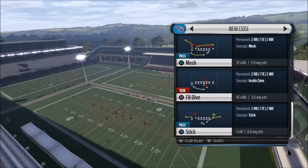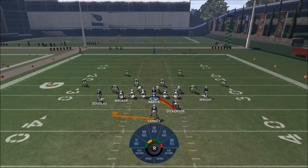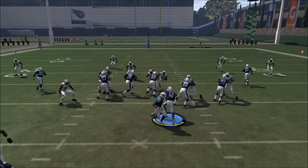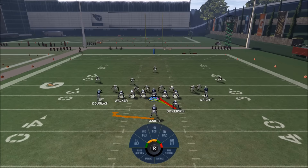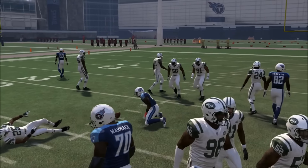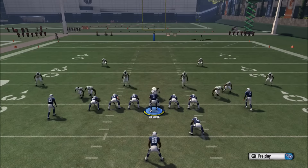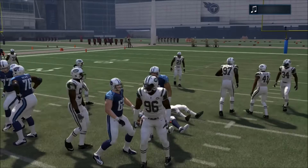Let's start off with the fullback dive, because this is definitely going to be something your opponent is going to have to defend against. With the fullback dive, I go ahead and hit left bumper and push down on my right stick to pinch the line to provide some blocking. I can run right up the hole for those hard yards. I like to flip the play to give a different look to my opponent. When you're picking up five or six yards with a dive, it really can become annoying for your opponent to defend against.